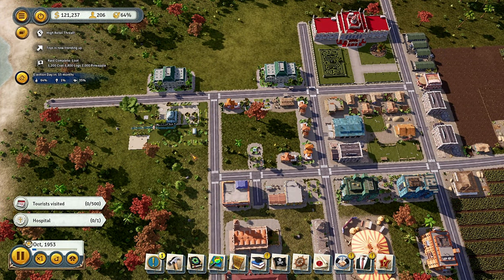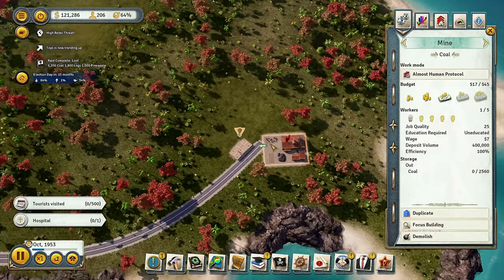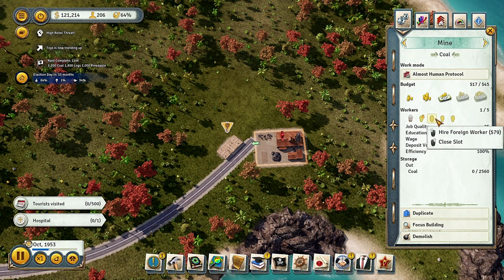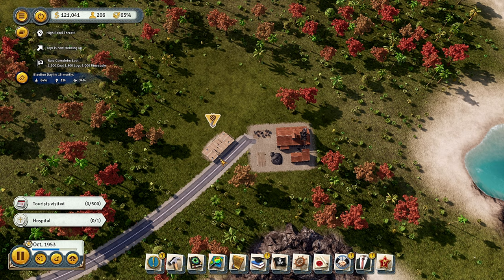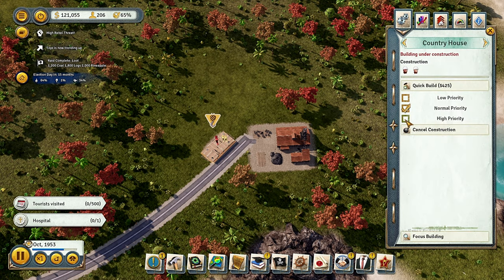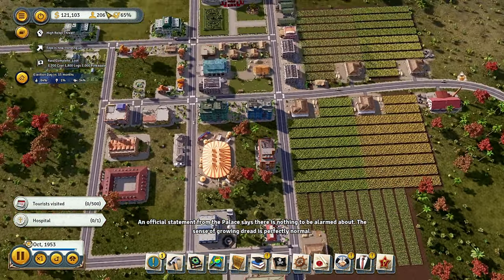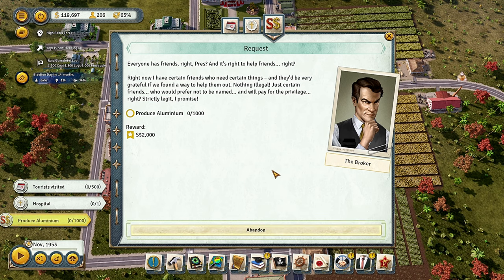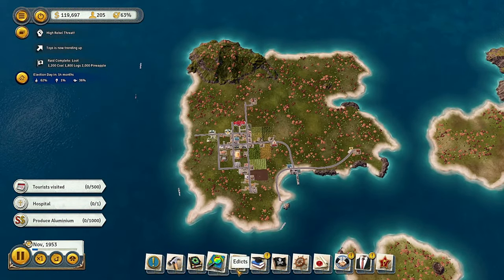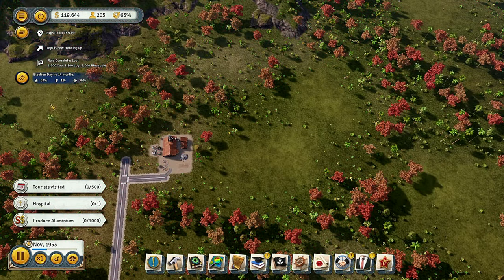Waiting for the next ship. Out of $34,000 we're at $110,000 right now. About $15,000 in profit since the cars came in — not bad. High rebel threat again, not sure why. Health happiness is what they're expecting, which is kind of why I'm preparing a power plant — the hospital obviously requires electricity. I'm going to start hiring from the outside; it is what it is, it's needed.